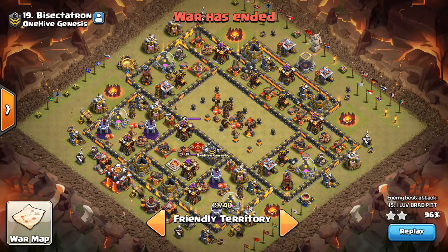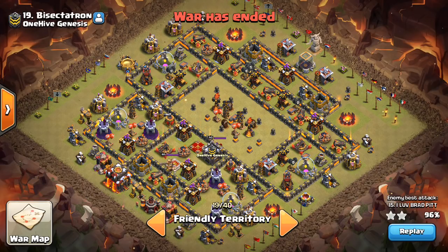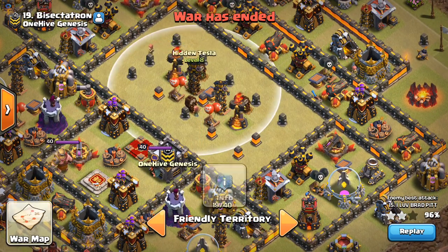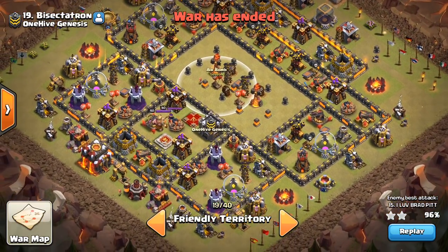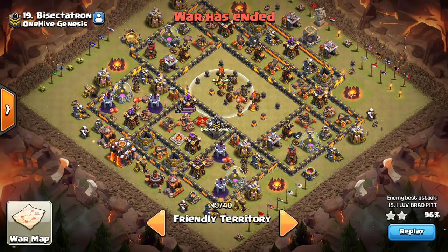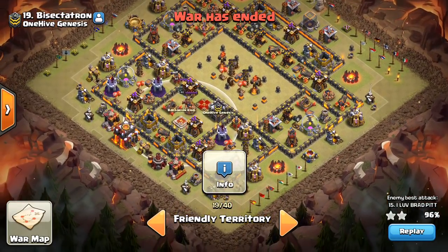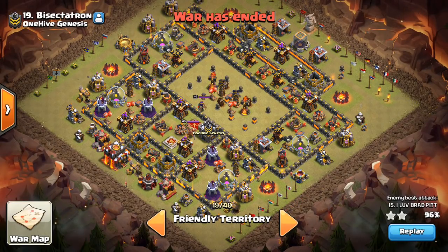It has multi-Infernos. This was built before the Inferno Tower change, so it actually might have worked better back then, but even now with Infernos not blocking heal, it still worked out pretty well. You can basically see isolating these Infernos in the core with Teslas in there as well, some Skelly Traps, some Air Traps, and then basically a surrounding ring of defenses. The Heroes, the CC down here — all the Air defenses are actually pretty protected, none of them are that exposed, which makes it trickier for Laloon.